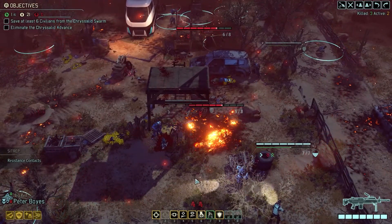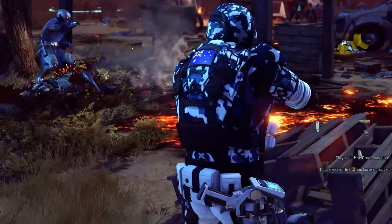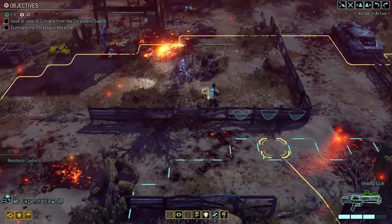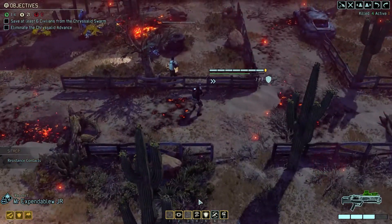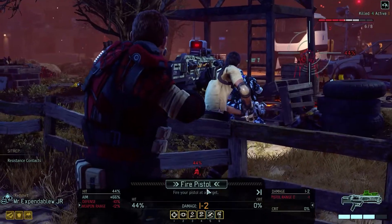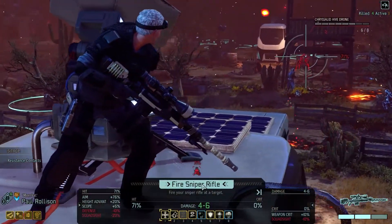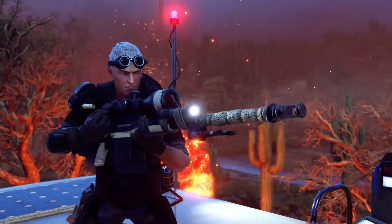Nice — softened him up. Stellar work, just like you've done this before. Over here we've got Expendable who is unfortunately so far away. He does have a pistol though — fire pistol, one to two damage with fall-off. That's not going to help us. Four to six — maybe this will. Nope, that's not good.